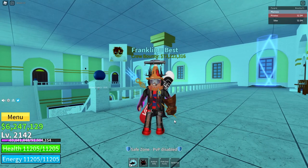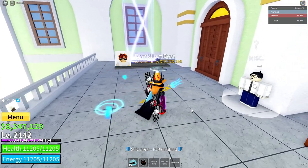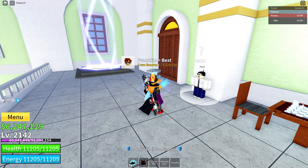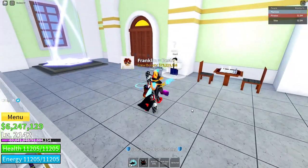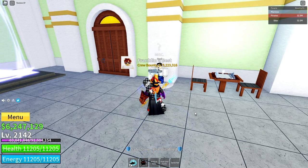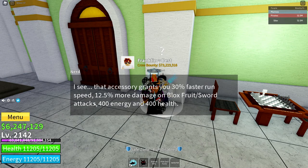You can still get it now, so get it while you can. To find out the stats of any accessory that you're using, just go talk to the nerd. I know there's a nerd in the cafe in C2 and the mansion right here in C3. I'm not sure where they are in C1 or if there are any. But you come talk to them — it gives 30% faster run speed.